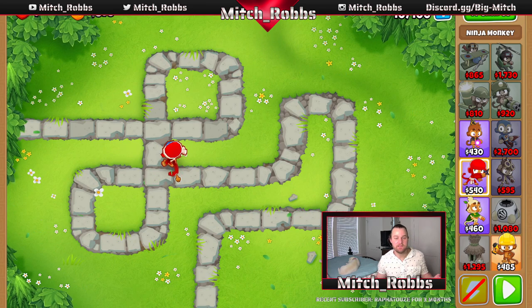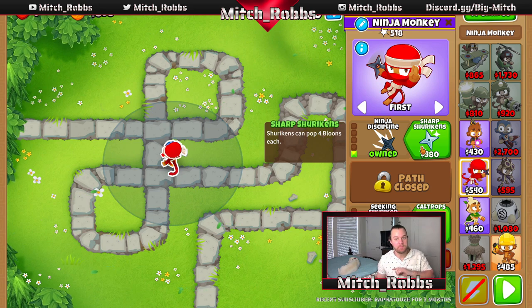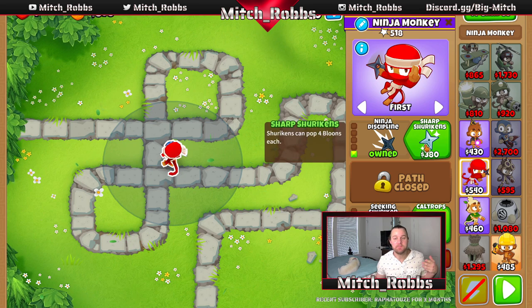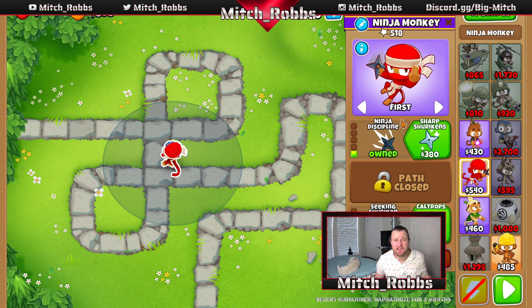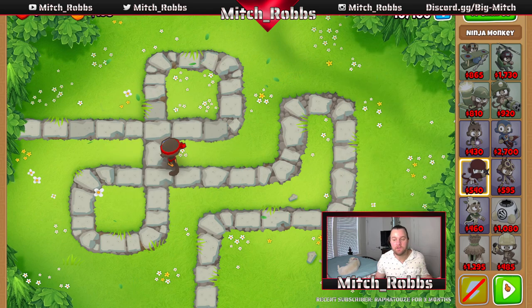Right before round 11, we're going to grab Sharp Shurikens. This means it'll pierce — it can touch a balloon and go through it to pop another, hitting four different balloons. That's a really big upgrade, especially with Seeking Shuriken because you get full usage out of it. Also worth noting: the ninja monkey comes with automatic camo detection, which is huge. We'll get this upgrade then wait until we can afford Gwendolyn.